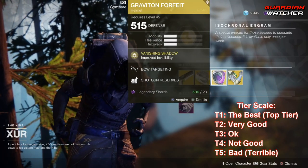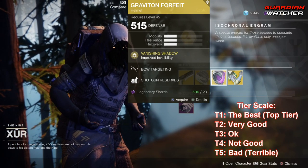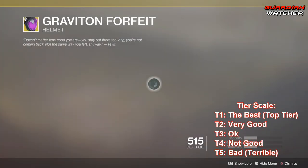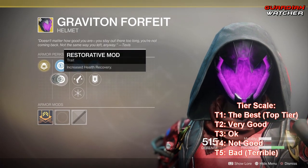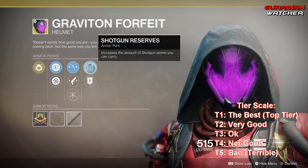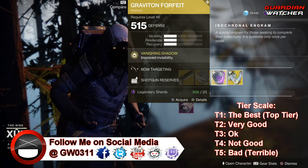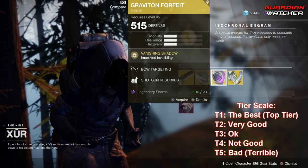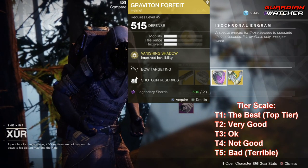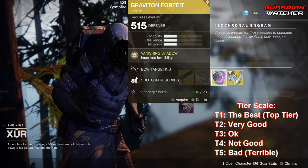Next exotic is the Graviton Forfeit, which gives you the Intrinsic perk of Vanishing Shadow that improves invisibility — it pretty much just makes you invisible a lot longer. This comes with Plystera Reinforcement Mod, Restorative Mod, Bow Targeting, Hand Cannon Targeting, Hands-On, Shotgun Reserves, as well as Heavy Ammo Finder. This is definitely good in PvE, not so good in PvP, so I'm probably going to rate this a tier 1.5 to tier 2 in PvE, but probably a tier 2.5 to tier 3 in PvP.